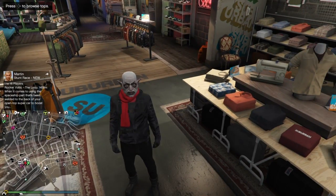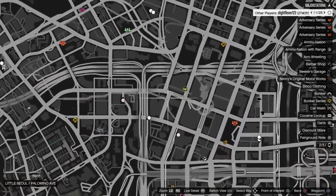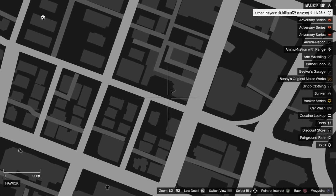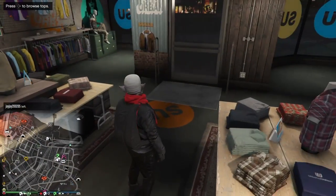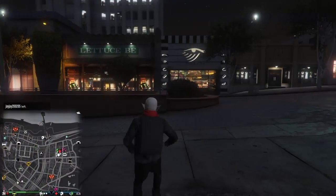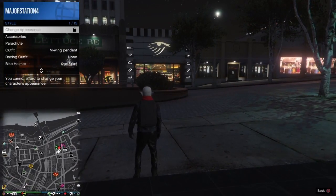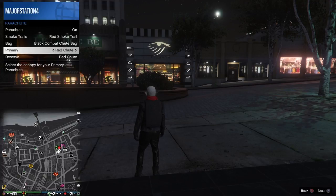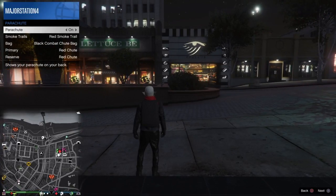Now you guys are going to want to make your way over to an ammunition store — any gun logo on the map. For those new players, grab yourselves a parachute, which is in the top left corner. Grab yourselves a black parachute bag, and then for the primary parachute you're going to want to set that to red. Then you can put on the parachute.